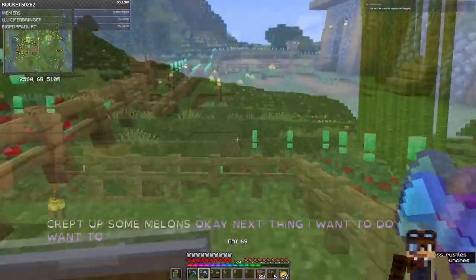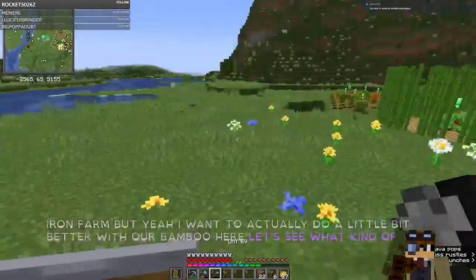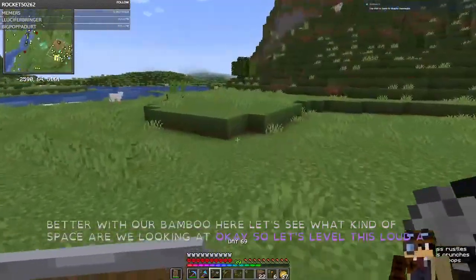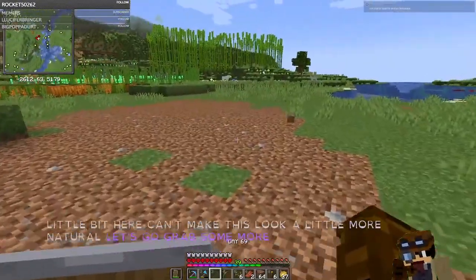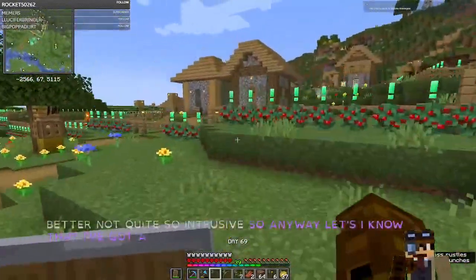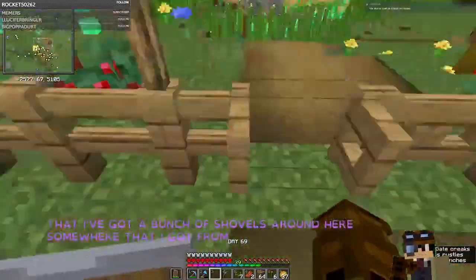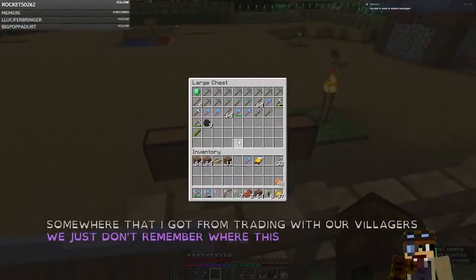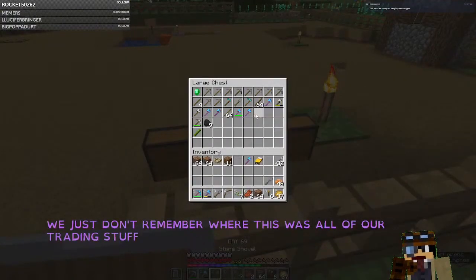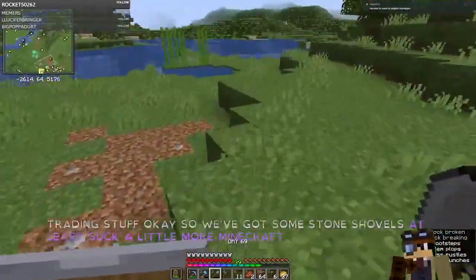Next thing I want to do, I want to organize our bamboo farm a little bit. Let's see what kind of space we're looking at. So let's level this out a little bit here and make this look a little more natural. Let's go grab some more shovels. I know I've got a bunch of shovels around here somewhere that I got from trading with our villagers. We've got some stone shovels — at least they look a little more Minecraft natural.